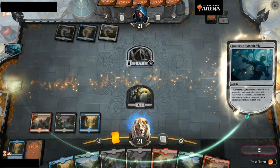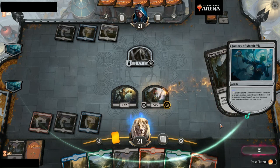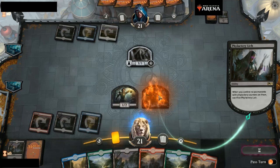My turn: I drop three lands and pay three, discarding a Swamp. I get a Phylactery Lich — let's read that. It's a 5/5 Indestructible Lich for three, so hey, nice. Except when it enters the battlefield, you put a Phylactery Counter on an artifact you control. When you control no permanents with Phylactery Counters on them, sacrifice the Lich. And he's gone — I have no artifacts.